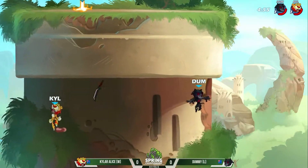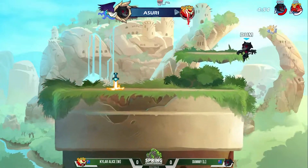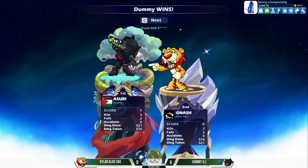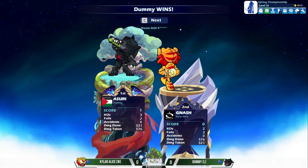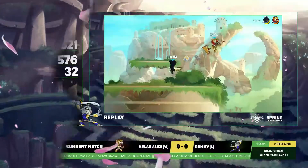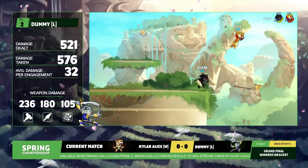He got his recovery back — he must have hit the platform just barely. The weapon throw, on the other hand, is going to catch you going to the other side. Dummy said, you know what, I can't make it back on a map like Mammoth Fortress, but I can do one thing — throw my weapon. Catches Kyler Alice out. And that is game one going in the way of Dummy in the grand finals.